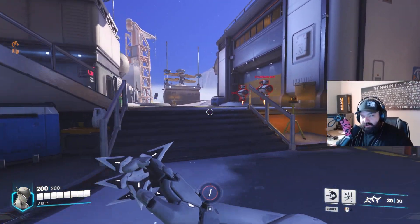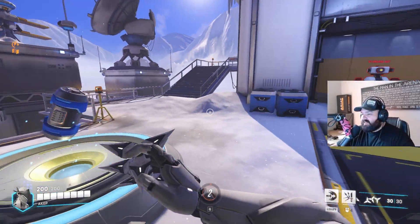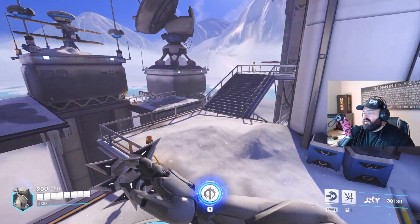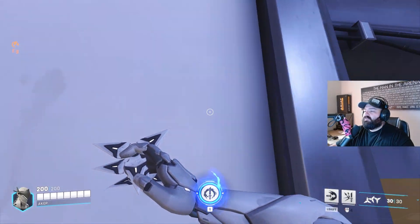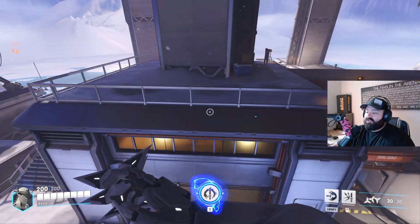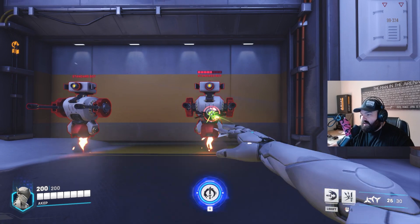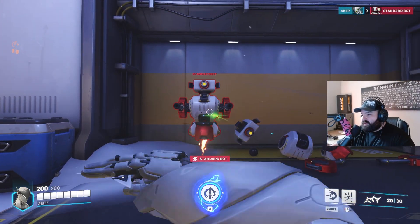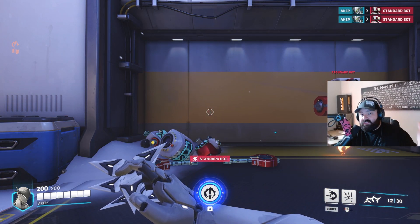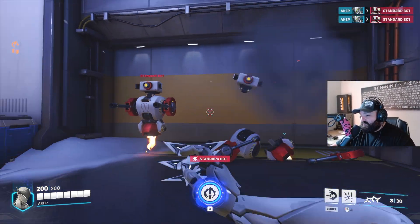Here is Genji — pretty nimble character. Everybody kind of moves the same speed, minus some of the tanks. Here's that double jump, and he can climb walls, which is really cool. Let's go into his primary weapon. He throws shurikens, and these bots have 200 HP.